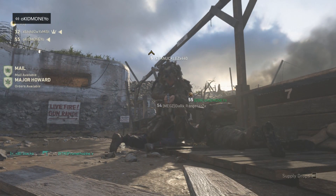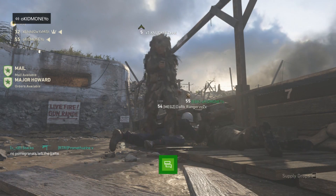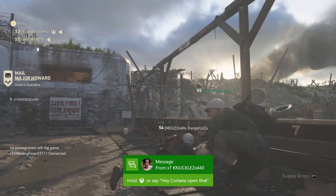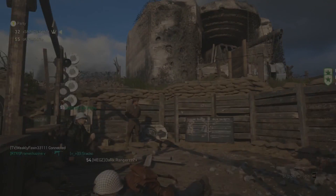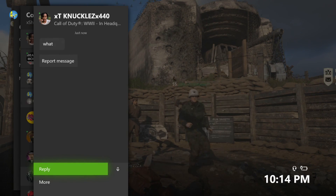This is a pretty crazy glitch that is gonna let you mess with a lot of people in the firing range area in the headquarters. As you guys can see in this clip I'm crawling around and these people are pretty much freaking out. If you look at my friend Kid Money, he has the green gamertag.